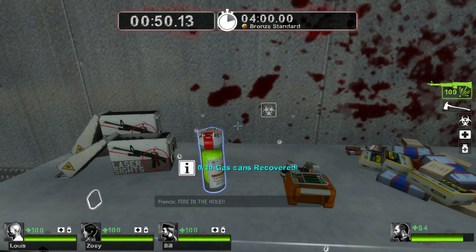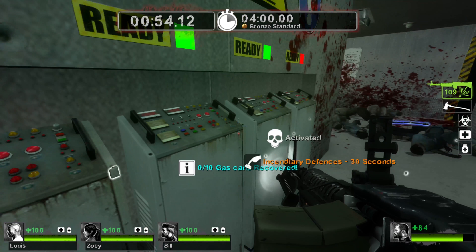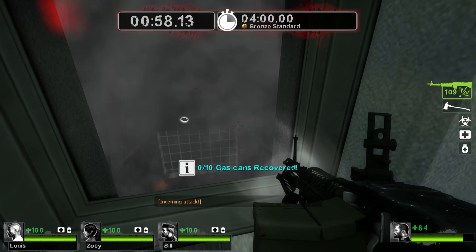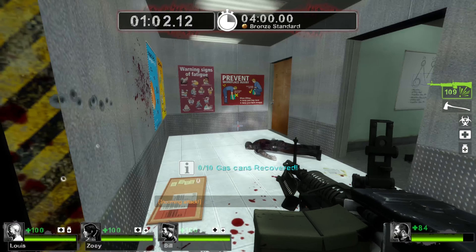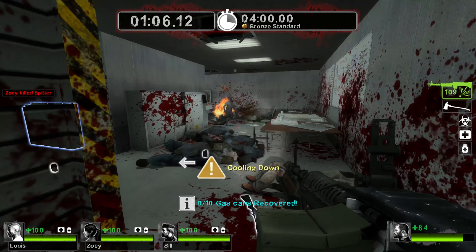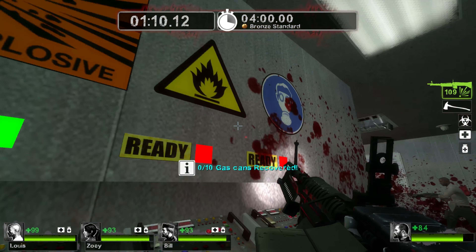I am evil! 3, 2, 1. Halon gas purge activated. Maser blow defenses deactivated. Cruiser mouth activated in Cyndiara defeats systems.